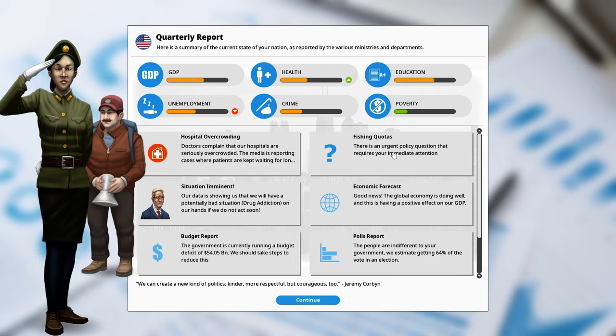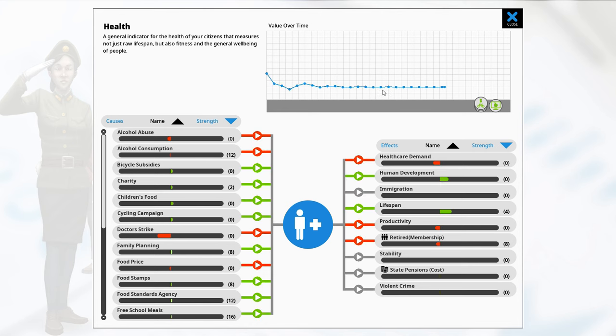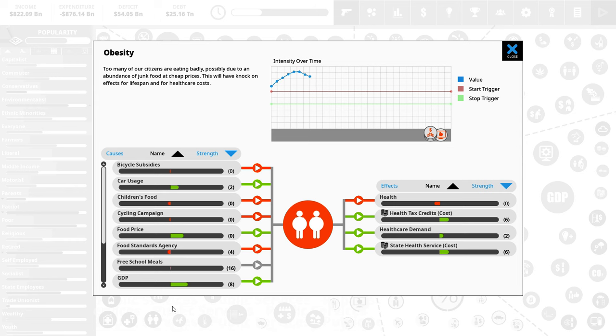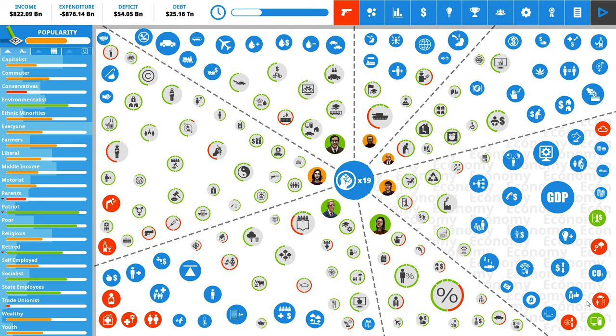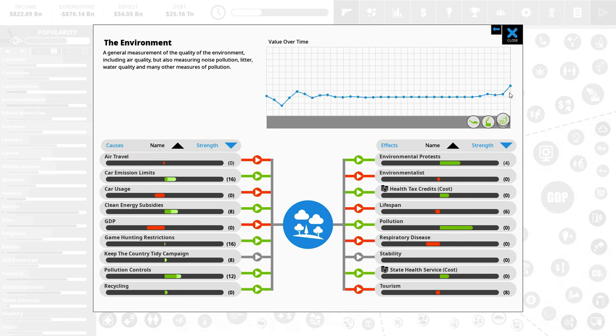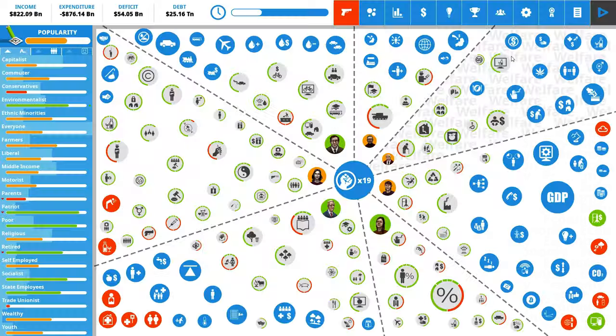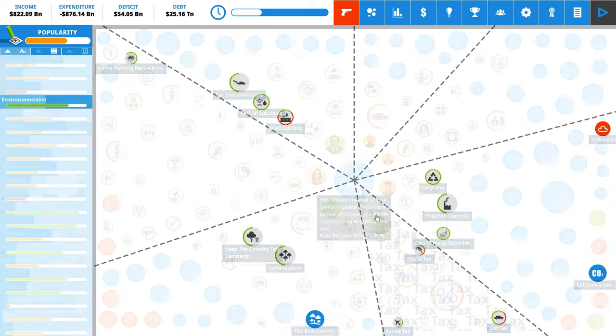Let's hit the next turn. We've got hospital overcrowding - not nice. There's a question about fishing quotas which we'll agree to, though it drives up unemployment and decreases GDP by about 4%. Health is going up quite a bit due to more cyclists, which is nice. Obesity is coming down in steps but not where we want it yet. Environmental protests have decreased a little as our environment is doing slightly better. Pollution is going to go away - environmentalists are slowly but surely coming around to our point of view.